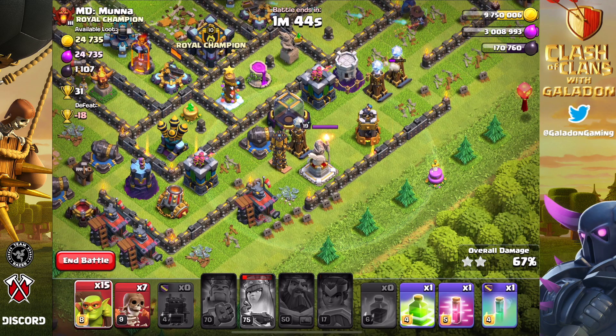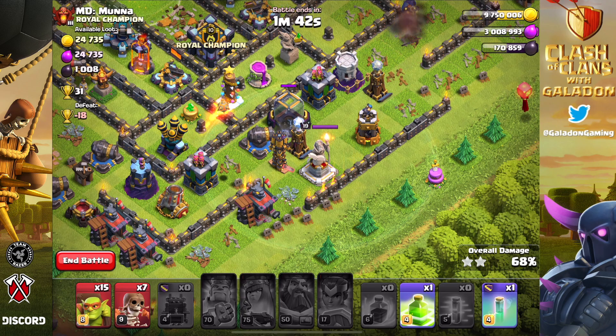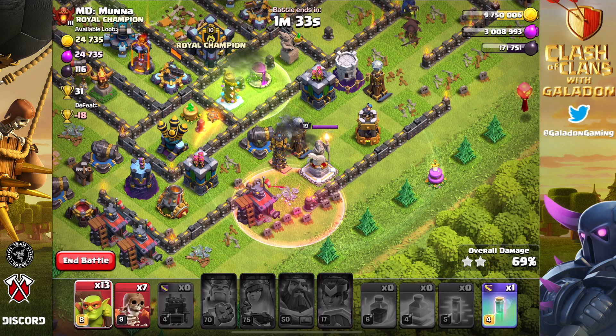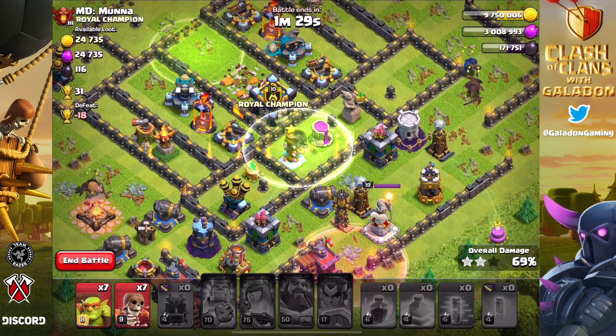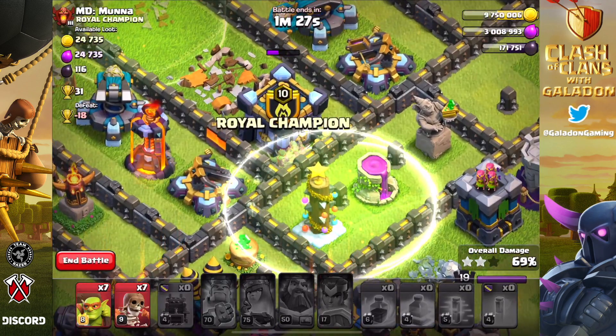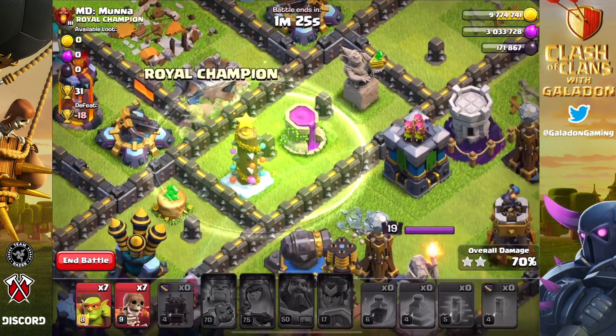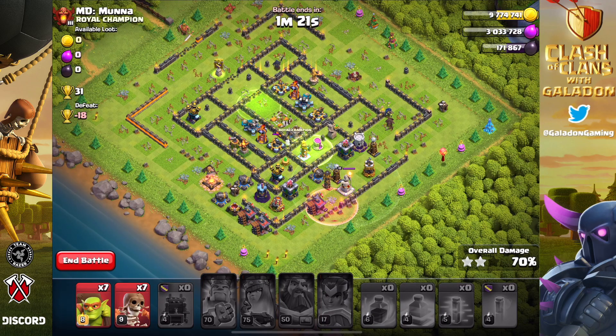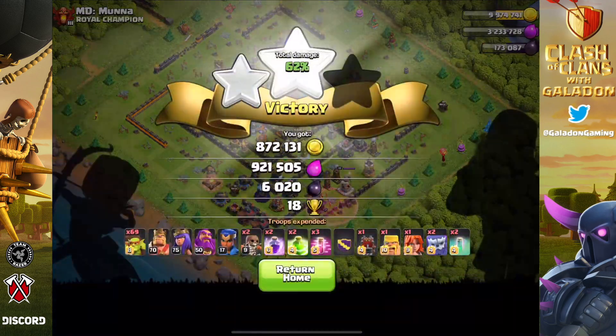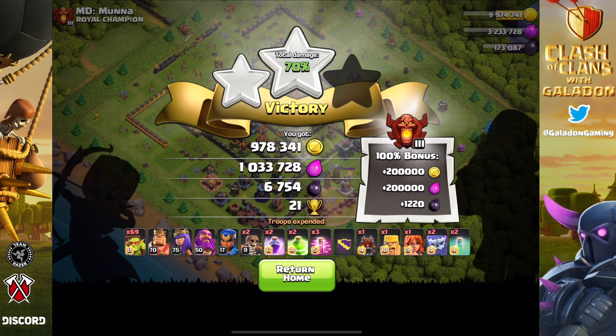We might have to come in on the back side with the jump spell to get to the clan castle - that's going to be the last building. Dark elixir, dark elixir storage, and then we jump into the CC with a haste spell. There's the jump and we fly past the dark elixir storage and get to it. Dark elixir down - and we had way too many super wall breakers to begin with, but beautiful invisibility spell. Love it when you flex the invis just perfectly - that wraps up a three star plus all the loot.